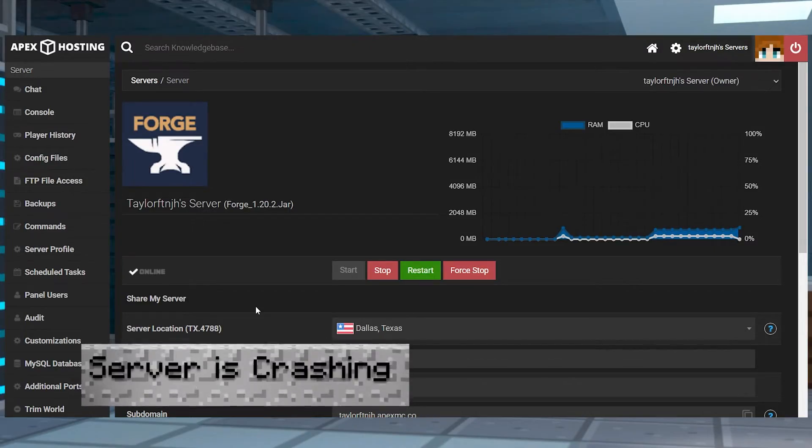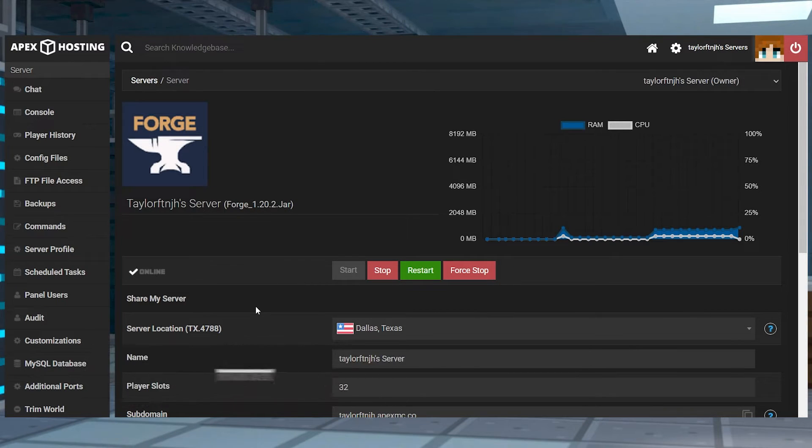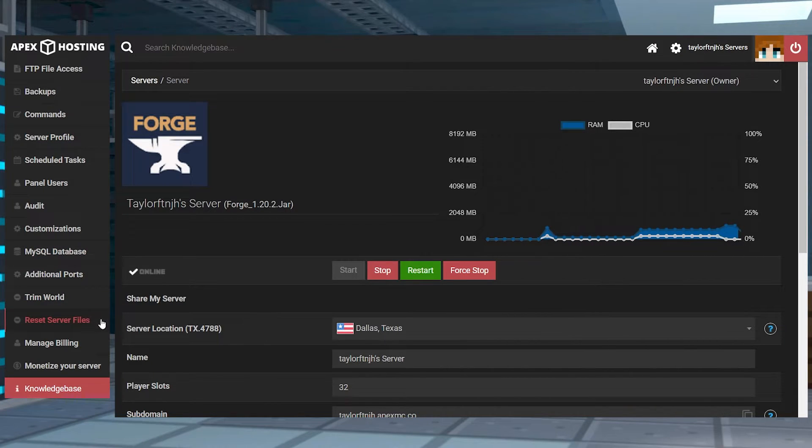If your server's crashing, you might have existing mods that aren't for your selected game version or a world that doesn't match. Make sure everything is running on the same version, and if there's still issues, you can try starting with a new server profile or restarting the server files to start with a completely clean slate.